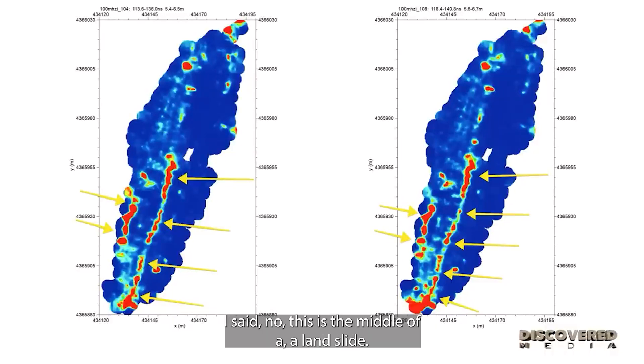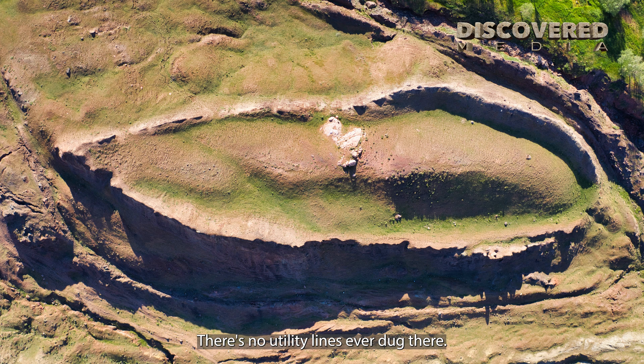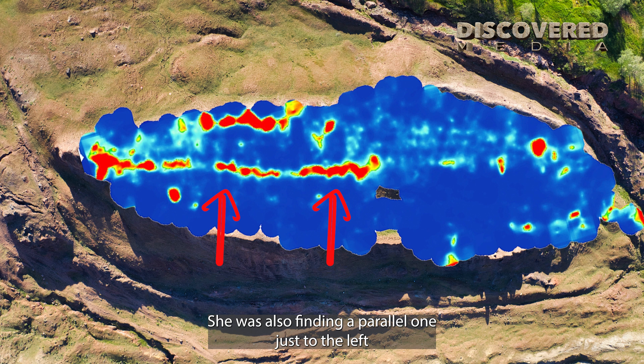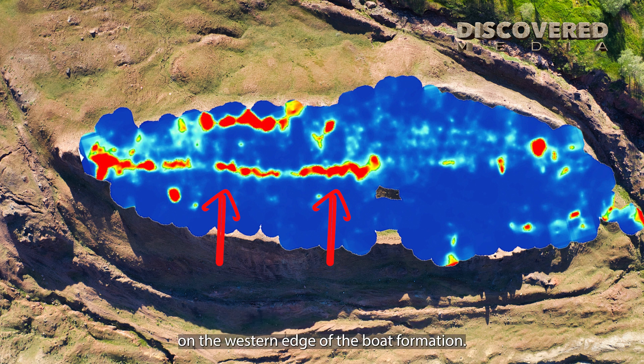She thought maybe they had put utility lines there. I said no, this is the middle of a landslide mud flow — there are no utility lines ever dug there. She sent us this graphic. She was also finding a parallel one just to the left on the western edge of the boat formation.